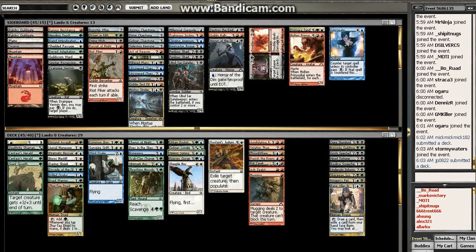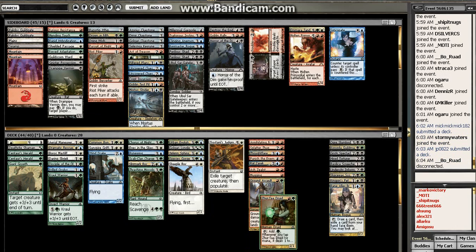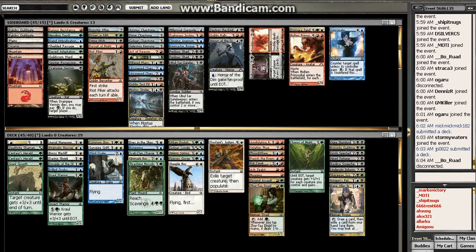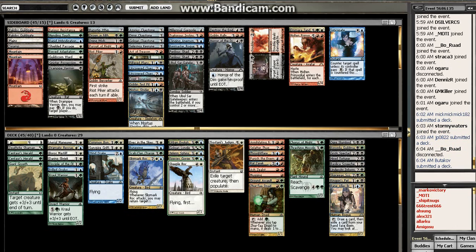Although we do have the Sphinx, the Skymark Roc, and the Windrake. And Dramatic Rescue, which I very much like playing. How strong is green? Green is really strong for us. Course of Might is like the weakest of the green cards. Threshing Mossdog isn't that great either, but our green cards are really strong. I can't really abuse anything with the Species Gorger, though.